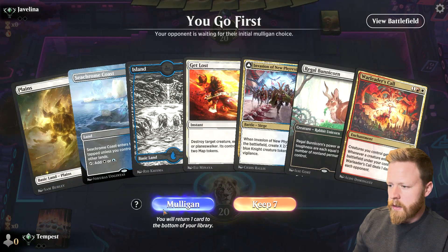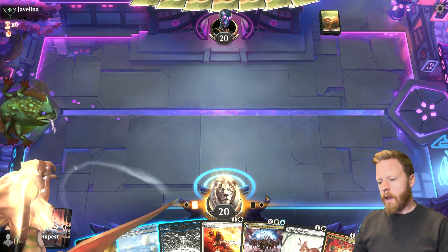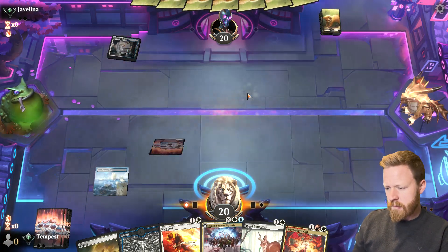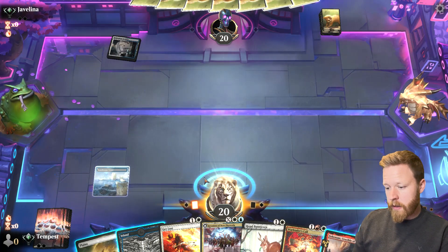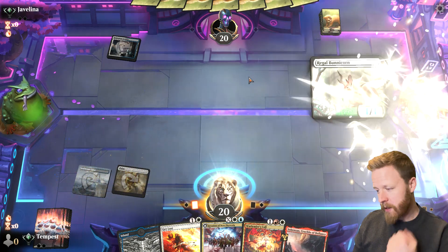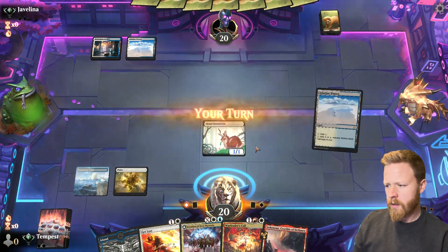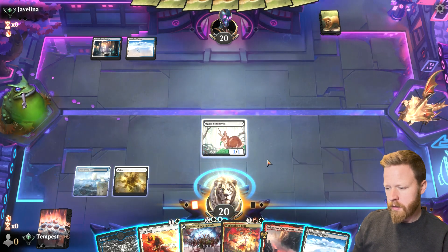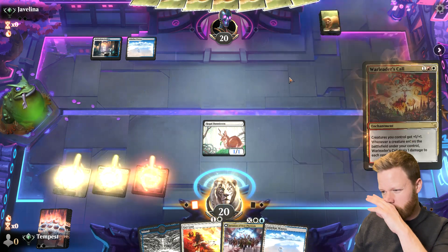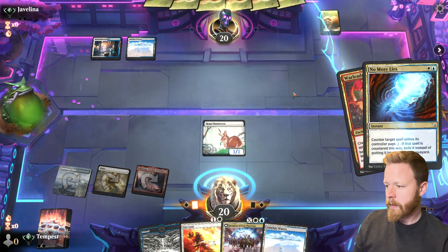Game one. We need red mana but we'll keep, starting with a blue-white land. The plan is turn two Bunnycorn. There's a red source, which is awesome — we'll get our Bunnycorn down. Opponent may be playing blue-white control. Let's go for the War Leader's Call. I could attack first and try to play around their counterspells.